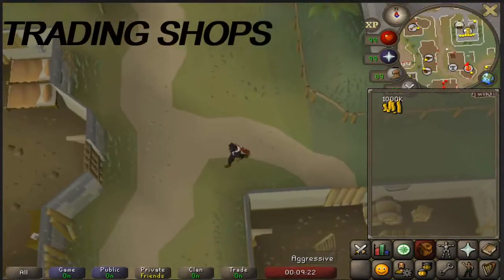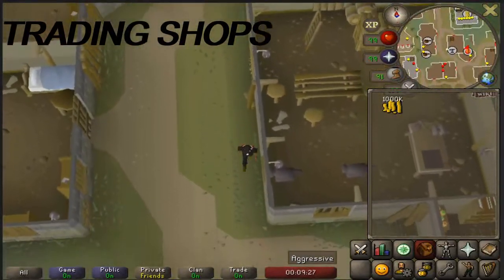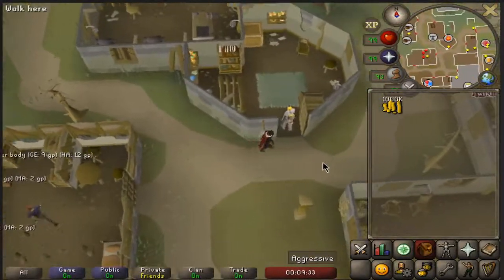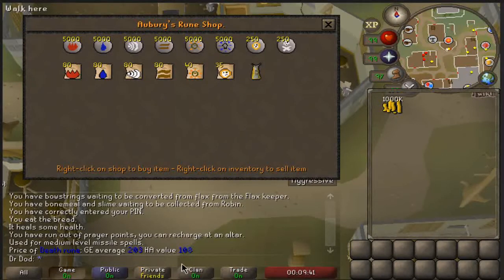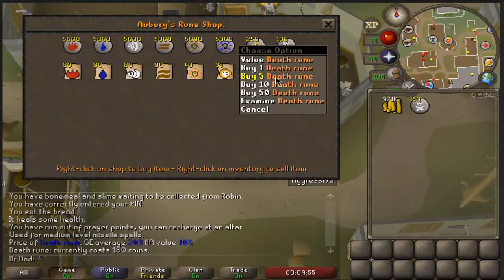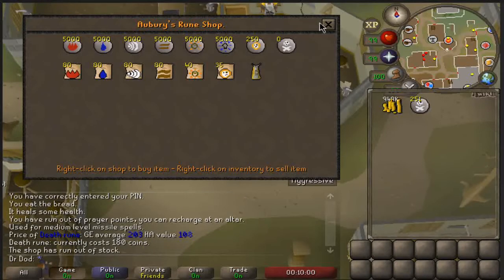Trading shops is a great way to grow your cash stack fairly quickly. All you need to do is go to trading shops, buy some items, and sell them for more on the GE. It's worth noting the more you buy from a shop the more the price goes up, but you can combat this by hopping worlds. Items used for skilling are usually good — like needles, threads, and knives. Also items you can use for alching such as plate bodies do fairly well, and runes usually have a good margin, though be careful as they fluctuate in price fairly quickly.